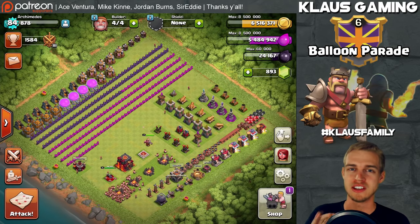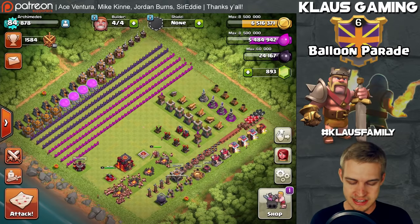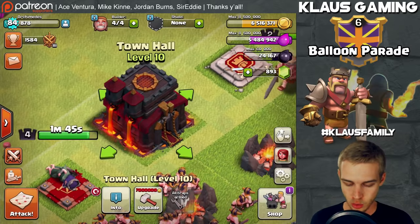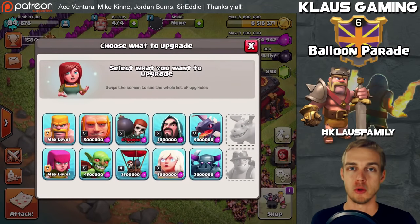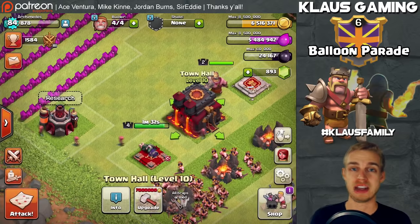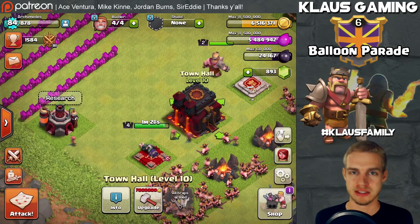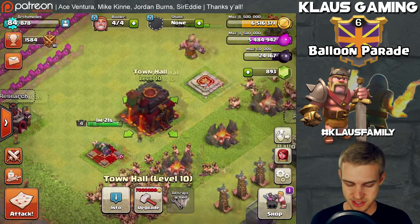When it comes to recovering a rushed base, it's important to understand what a rush base is first. A rushed base is a Town Hall — say a 10, 9, 8, whatever — without the corresponding laboratory. So the troops in your laboratory are, like this one, Town Hall 10 with Town Hall 8 troops. What that means is the matchmaking machine wants to match you up with other Town Hall 10s, but you don't have Town Hall 10 troops.